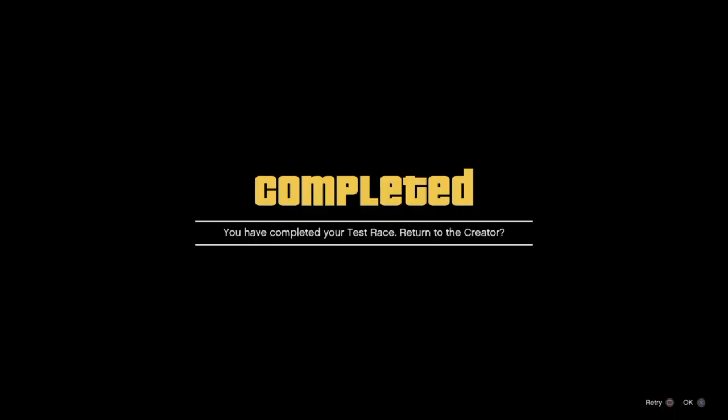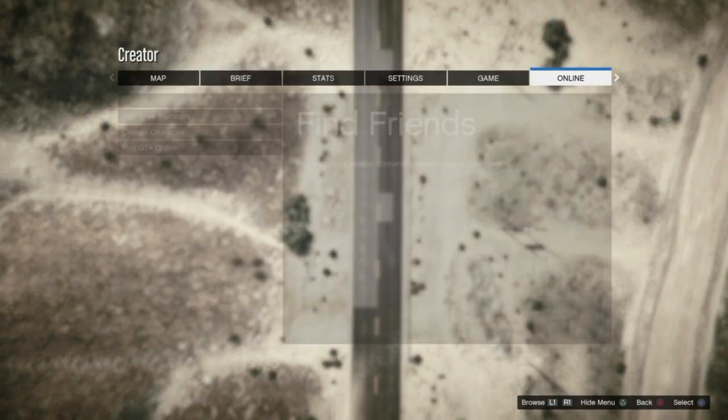Once you have tested the race, go ahead and click OK on the alert screen, then go to online and go down to choose character.